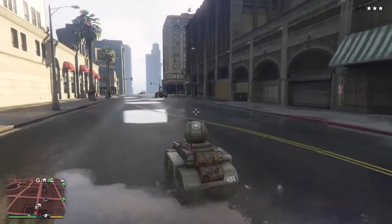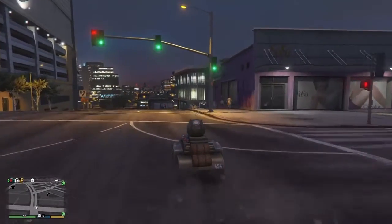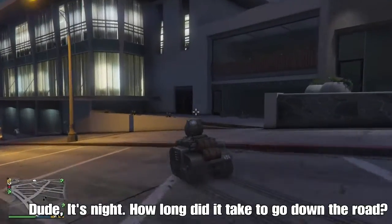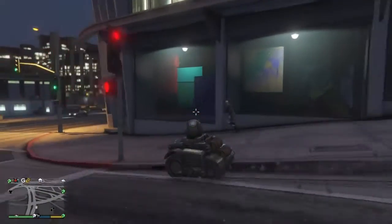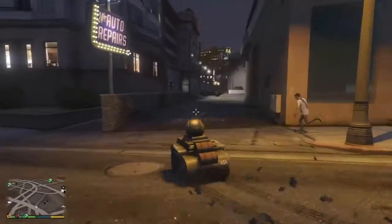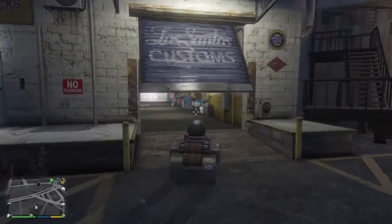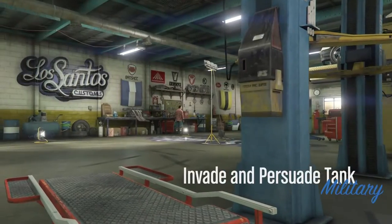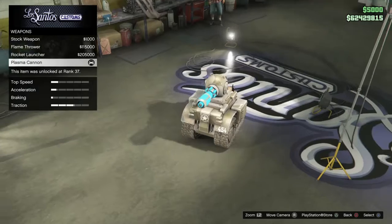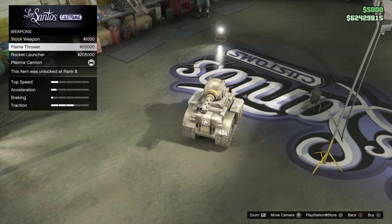I've made it over to LS Customs, because this is actually where you upgrade the tank. Weirdly, you don't upgrade it in some crazy workshop — it is just LS Customs. For some reason he does weapon upgrades now. You can just head straight in and he will upgrade your tiny toy tank. He does weapons: you've got the rocket launcher, you've got the flamethrower, you've got the stock weapon which is garbage, and then you've got the plasma cannon.